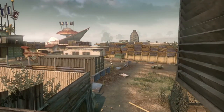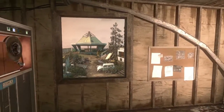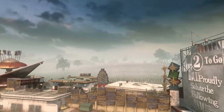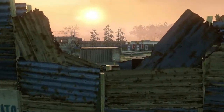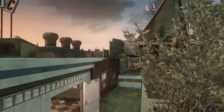Each of these sniper positions on the map has a secondary lane that can be held down, whether it's the trailer trash side of the map — which is what you currently see in the video — or on the opposite side of the map in the game rooms. In key positions, multiple players may be stationed in one location for optimal protection.